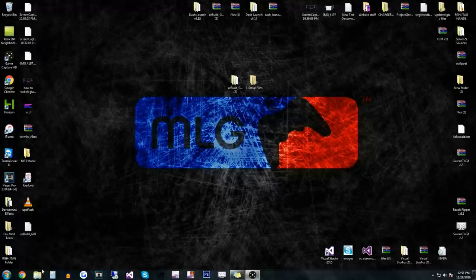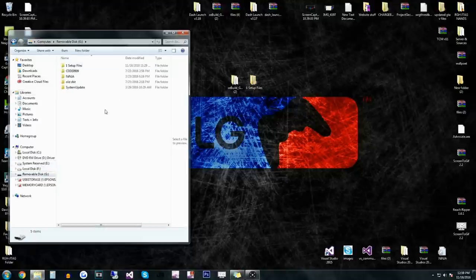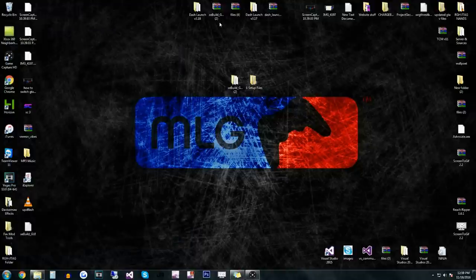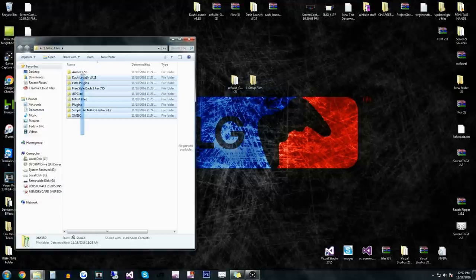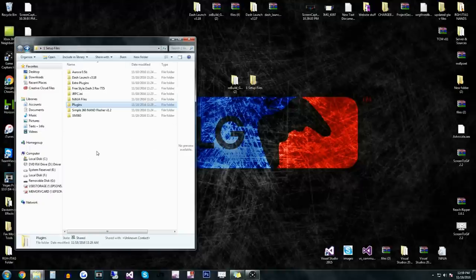What you're going to do first is go to a removable flash drive, which is what you're going to need. After you do that, you're going to download these two files. This one has everything you need — pretty much. It has your plugins, which is what you're going to be using, and it has your Simple 360 NAND Flasher.